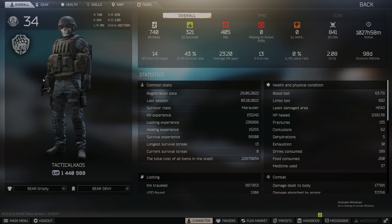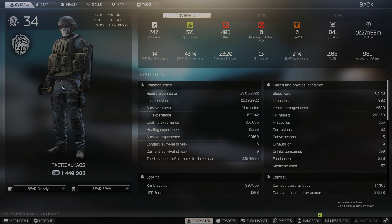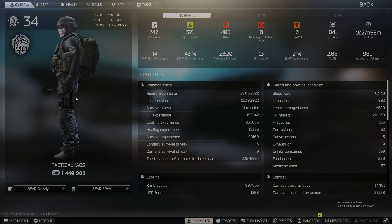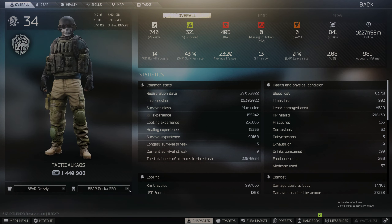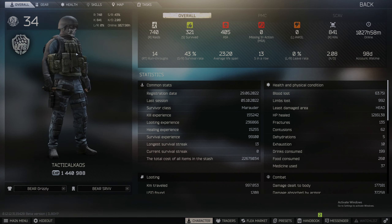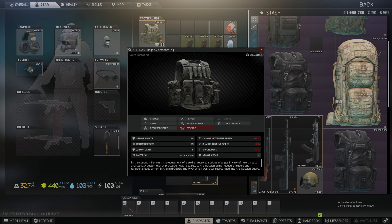We've got the Bear Grizzly top on — I like that because it's all black. On interchange those scavs are tucked in the shadows, so you want to blend in and stay dark. Running in there with light-colored clothing and they see you so quick and smoke you. Interchange has got amazing loot but there are tons of campers. Then we've got the Bear SRVV bottom — you don't want to be wearing that at night on interchange.